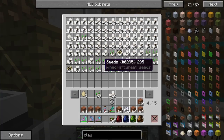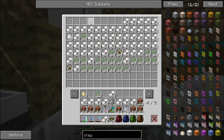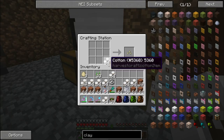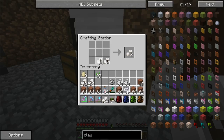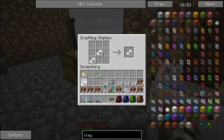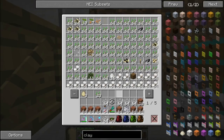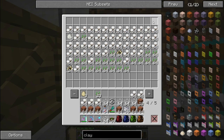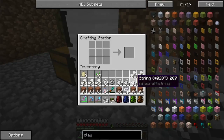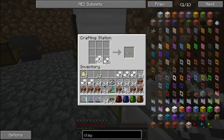Look at all this cotton, it's crazy. I'm going to take 8 and we're just going to turn these into string. Four string make one wool block, so I'm going to keep doing this until I've got enough string to make about 3 stacks, because I can easily make some more in the future.